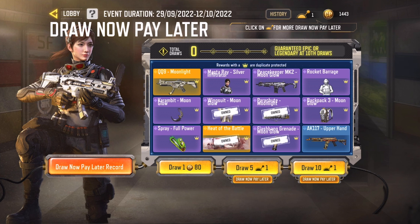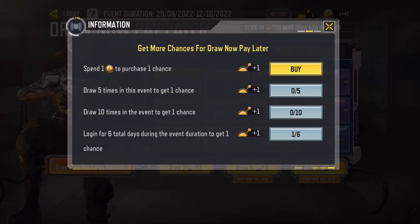We'll do 10 pulls. I don't even know how much it costs — it says 1 pull is 80 CP, so I'm curious to see how much 10 pulls is. It says you can click on this thing for more chances. Spend 1 CP to get another chance. It says draw 5 times to get 1 chance, draw 10 times to get a chance. You can also log in for 6 days to get another chance, so there's one you can get for free at least.